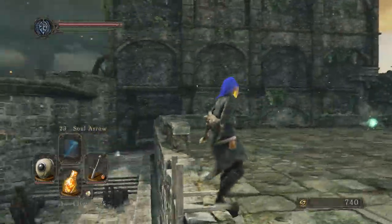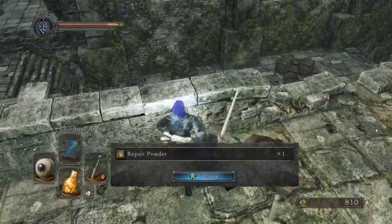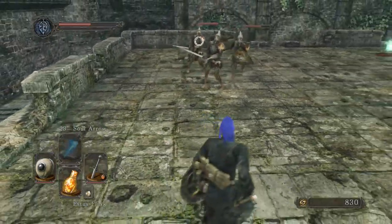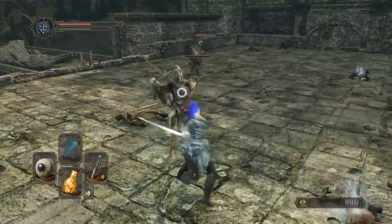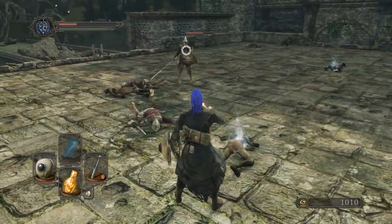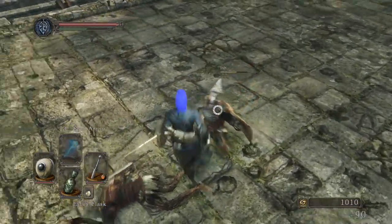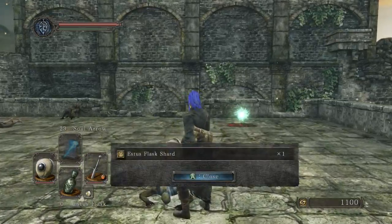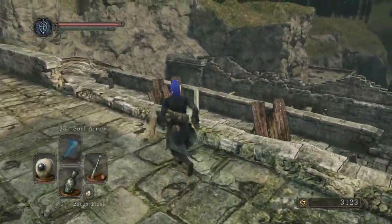I'm interested as to why those things are here. So, after the Pursuer, then we get these guys. More torches. Oh — there's the Estus Flask Shard. They just decided to put it right out in the open.